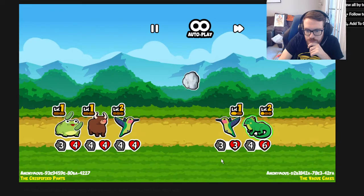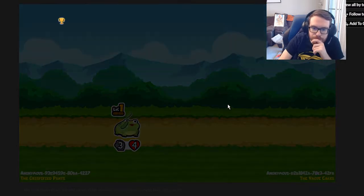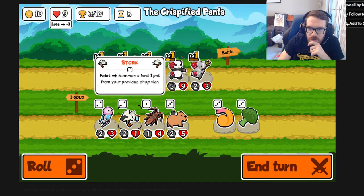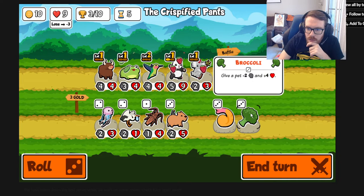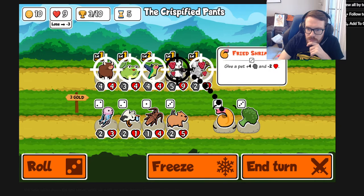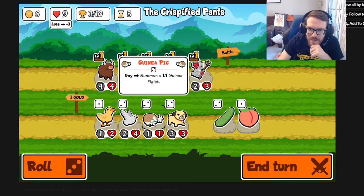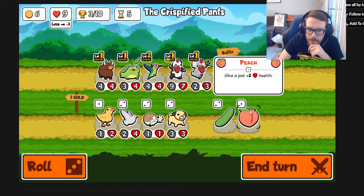Not bad. I do really like the stork but we never got it all the way up last time. Guinea pig: when you buy it, you summon a 1/1 guinea piglet - so if you have two slots you basically get two pets, which is pretty good for buy-sell mechanics. We got a hurt build going with the koala.